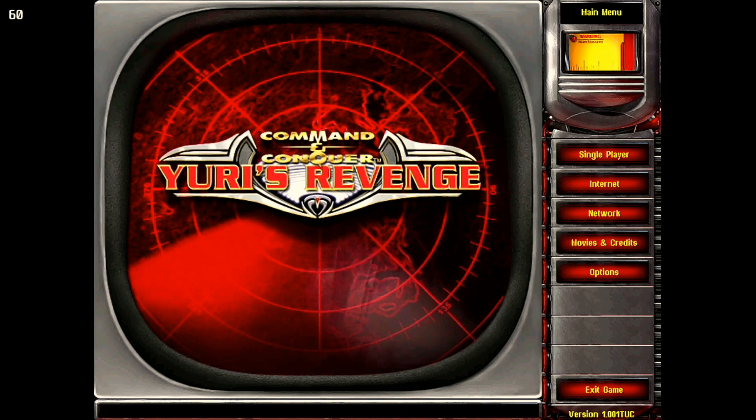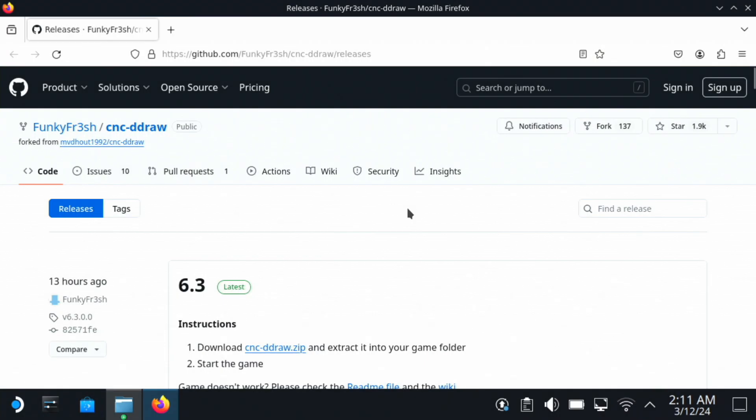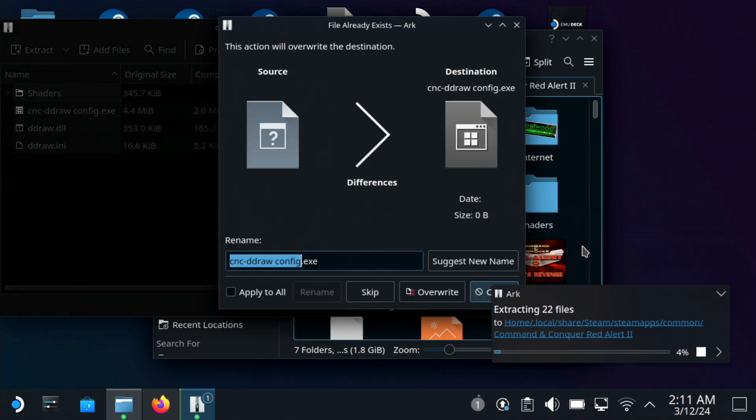First of all I should mention there are a few tweaks required in order to get this game to run. You'll need to download cncddraw and extract it into the game's directory, and for those wondering how to do that, here's a video showing me doing exactly that for reference.